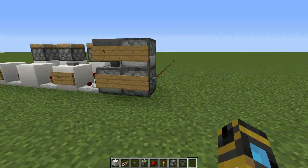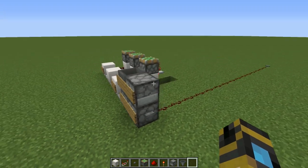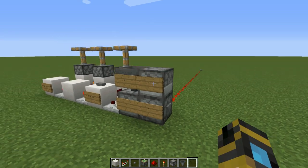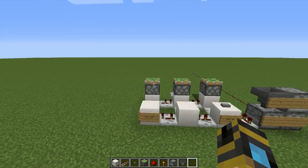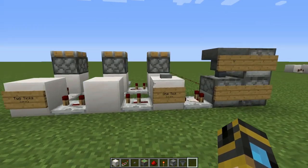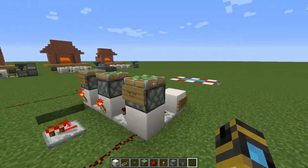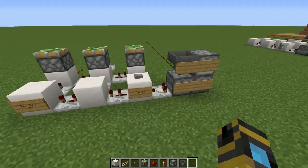This is a T flip-flop. It basically turns any kind of signal like a button into a lever, which is very important because it allows you to have multiple buttons that all do the same thing. When you press it again it turns everything off — it's really neat and better than levers in almost every way. In the description below I have a save file so you can look at all of this. Everything is notated so you can download the save file, see how everything works, and see where you went wrong if you did.